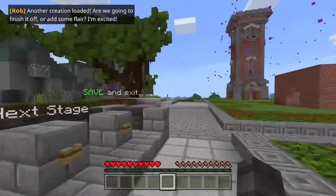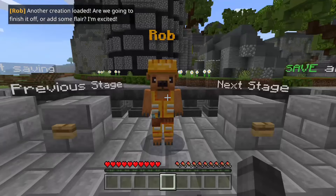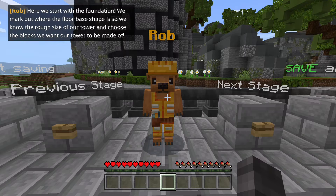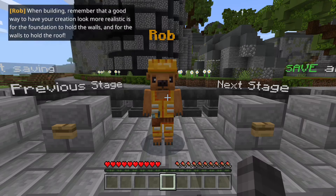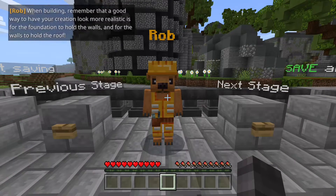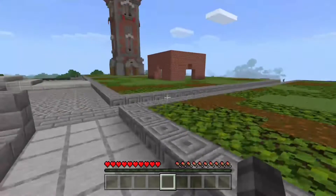Another creation loaded. Are we going to finish it off? We're adding some flair - I'm excited. Here we start with the foundation. We mark out where the floor base shape is so we know the rough size of our tower and choose the blocks we want our tower to be made of. When building, remember that a good way to have your creation look more realistic is for the foundation to hold the walls and for the walls to hold the roof.